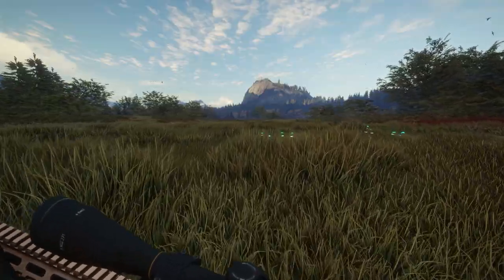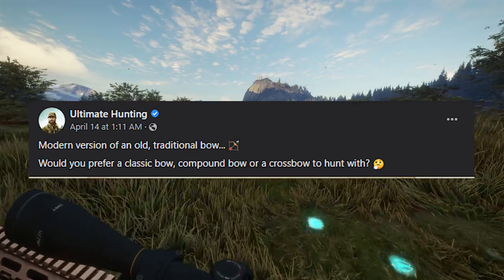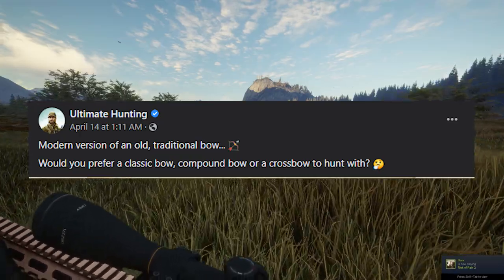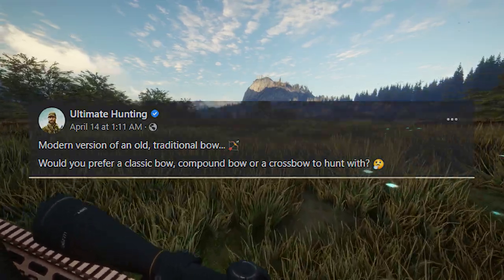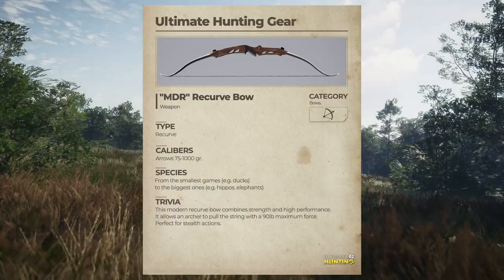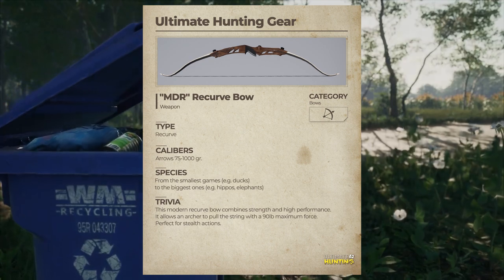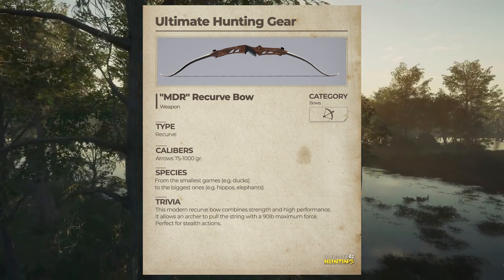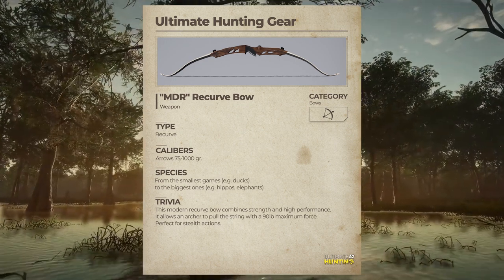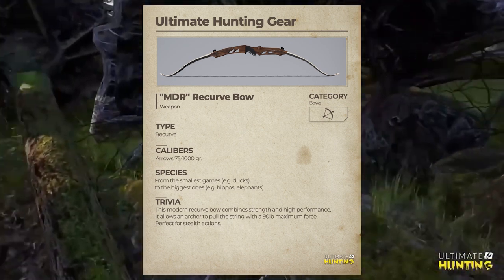My favourite piece of information this month was the announcement of the MDR recurve bow, a modern take on a traditional bow. Ultimate Hunting asks whether you'd prefer a classic bow, compound bow, or crossbow to hunt with. This is my favourite because I recently purchased an MDR recurve bow and have been using it in the backyard for target shooting, so it'll be really interesting to use it in game. It's a weapon I don't think I've ever seen in a video game, and it can be used on species from the smallest like ducks all the way up to hippos and elephants.